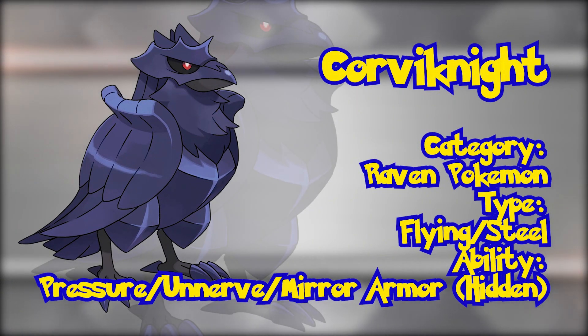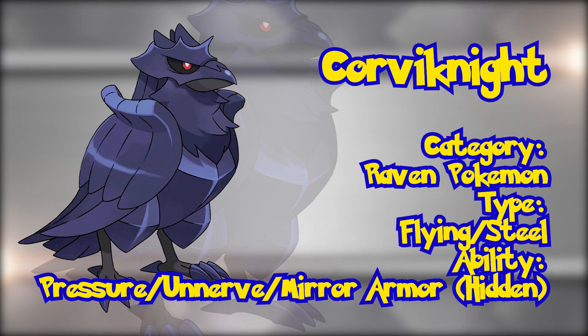Corviknight. The only flying type we've gotten so far, Corviknight gives us a very unique dual-typing. The Flying and Steel dual-type is most prominently known from Generation 2's Skarmory, but this Generation 8 bird seems a lot more menacing. The most unique design we've seen in the Galar Pokédex, Corviknight is known as the Raven Pokémon. It has the ability Pressure, along with the chances of having Unnerve or its hidden ability, Mirror Armor.